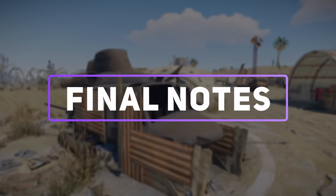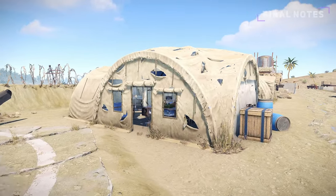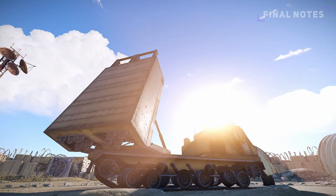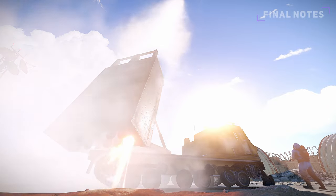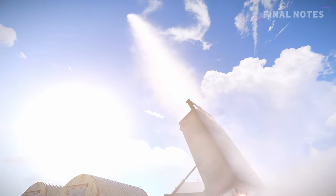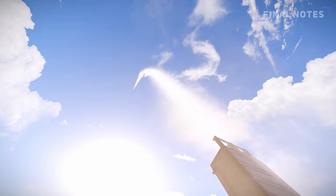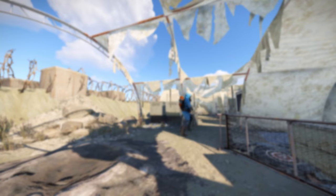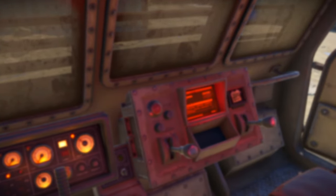The abandoned military base is the newest monument and, like the underwater labs, features procedural generation on its modules, making each base different from the previous. The base's MLRS is the newest way to raid bases, dealing large amounts of damage if not defended against using SAM turrets. It's likely that in the coming months values, statistics and layouts might change, but with any significant changes I will post updates within the comments to let you know. If you enjoyed, a like or sub would be appreciated. Thanks guys for watching and I hope to see you in the next one.